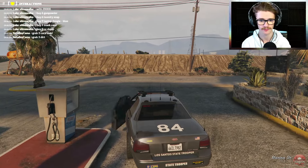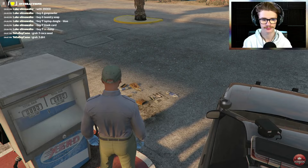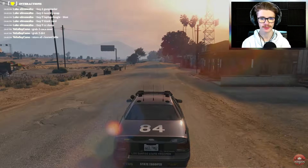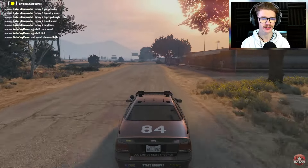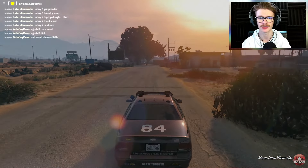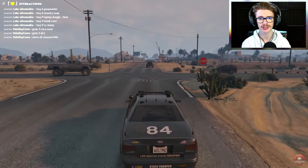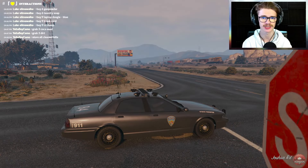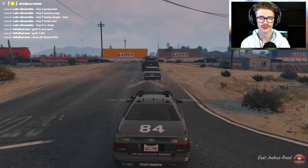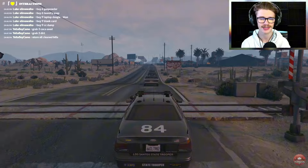Before we go any further, I need to fill up my car real quick. Now, one really important thing I can't stress enough — this goes for literally anybody in the server — is that you read the How to Join channel from start to finish. If your PlayStation Network username is set to hidden on Rockstar Social Club, that's going to be a big no-no. You'll have to go set that to everyone or make it public. Go to your account, settings, then privacy, and set it to everyone. If you have an underage account, you'll probably need to make a new Rockstar Social Club account and link it to your current PSN.